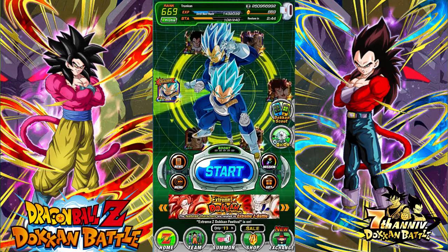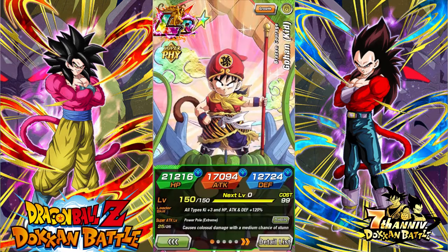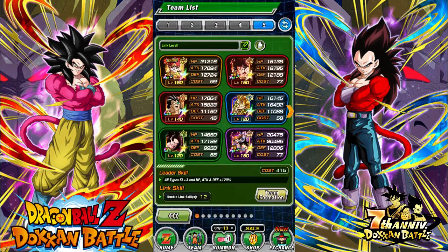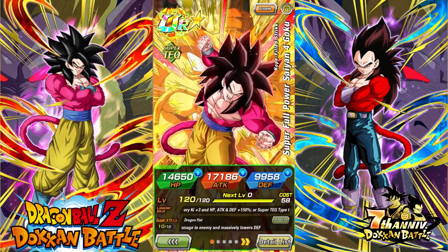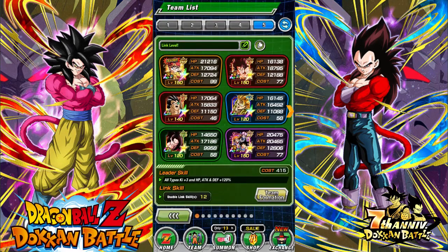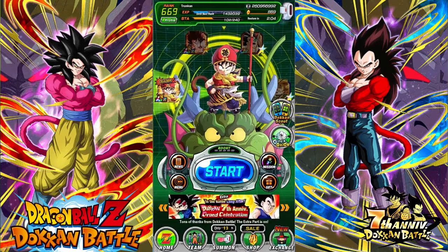Right now I'm working on these guys. I'm working on Great Ape Raditz because he's a really good linking partner with Great Ape Vegeta. I figure AGL Gogeta will eventually get his EZA — I already did Dragon Ball Super Broly and INT Goku, so I figured I'd do PHY Gohan as well. They both got their EZAs. And the GT trio just got their EZA on JP, and that guy is one link off.